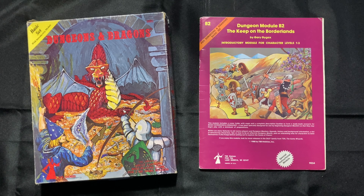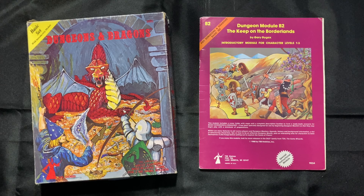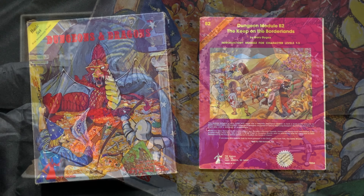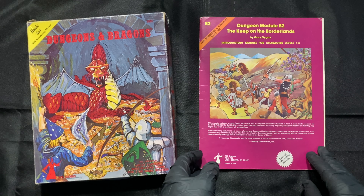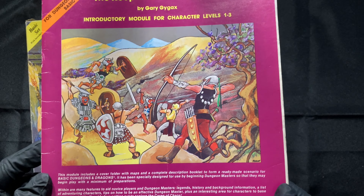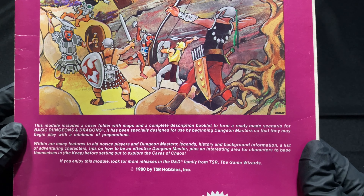This copy of Keep on the Borderlands was included in the basic set. To the best of my knowledge, this is likely a seventh printing of said set — I've come to that determination due to two key factors. One, this particular box came with paper chits as opposed to proper dice. More importantly, along with the appropriate markings and codes, by all appearances this is not a first print copy of Borderlands. The first print supposedly stated somewhere on the cover that it could be adapted for Advanced Dungeons & Dragons, a tidbit which no later version has.